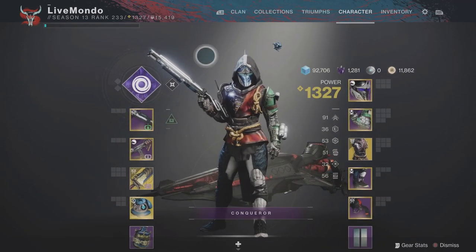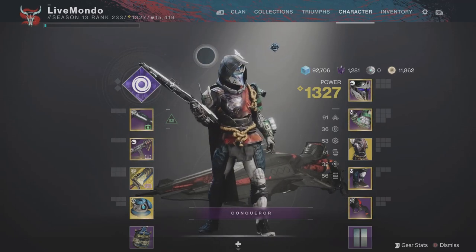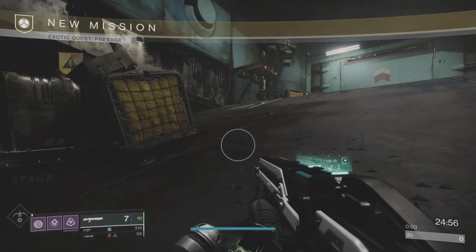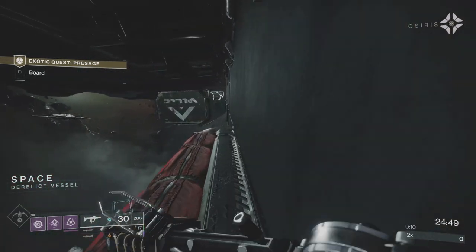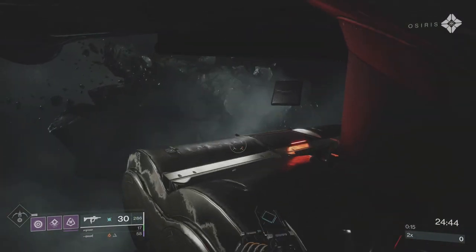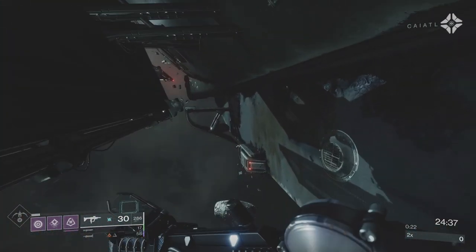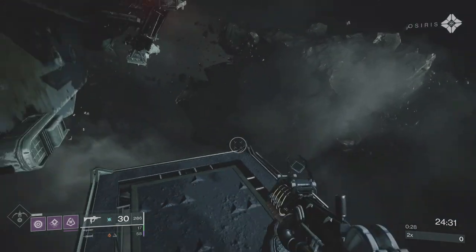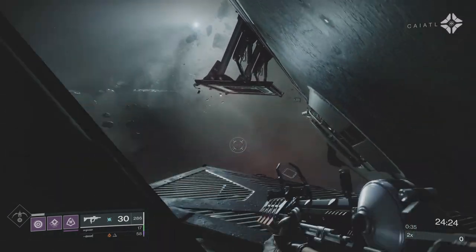The idea is we're going to go invisible so the enemy won't know where we are. With roughly 90 Mobility, I'm getting my dodge back every 15 seconds or so — you're invisible for about four seconds, so when you become visible you've only got to wait about 10 seconds for the next charge.